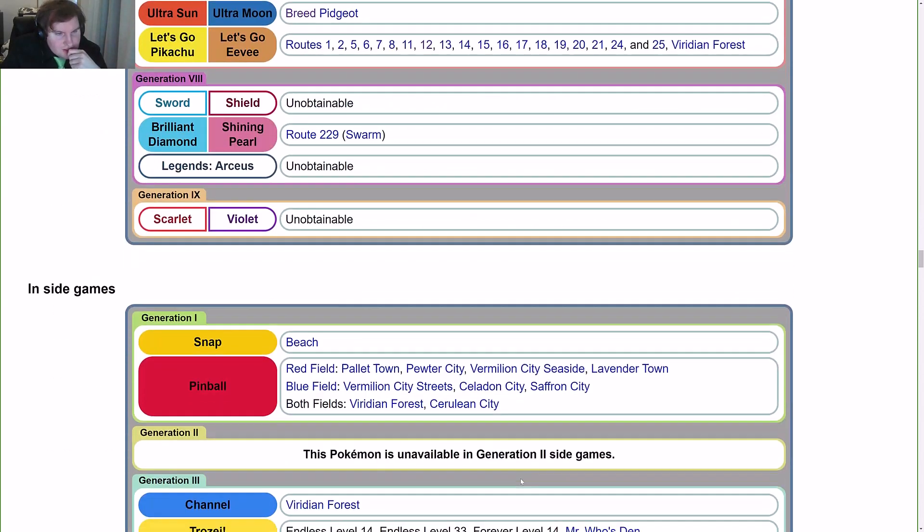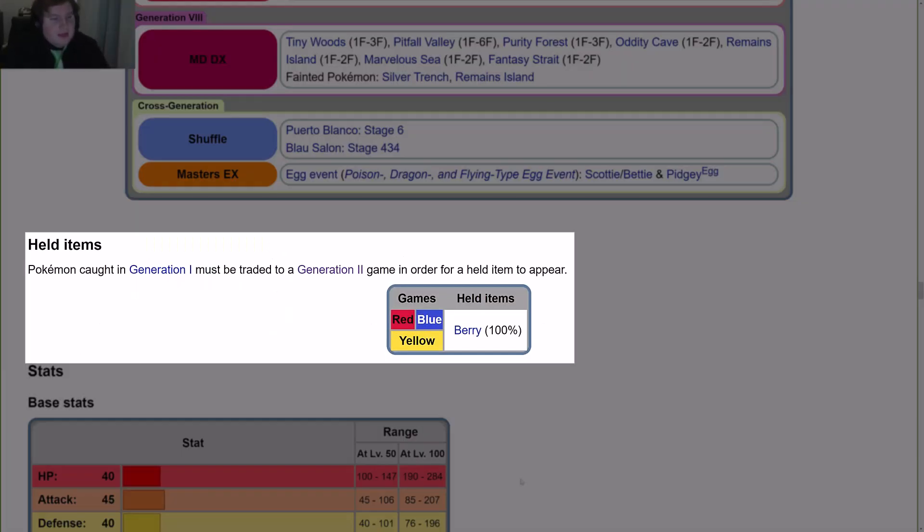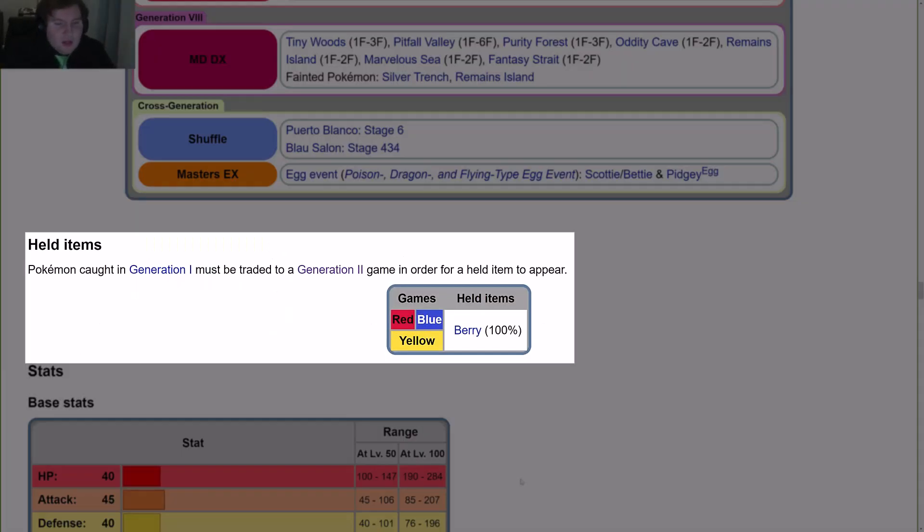Moving on to game locations and side game locations. For held items in Generation 1, the Pokemon must be traded to a Gen 2 game in order for a held item to appear.